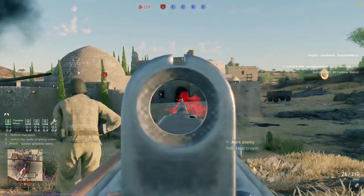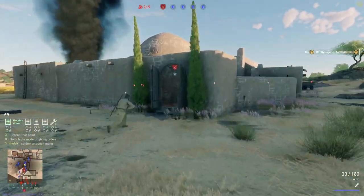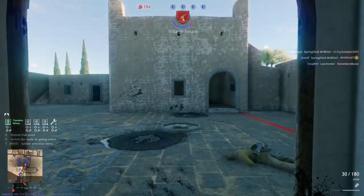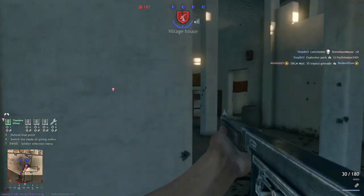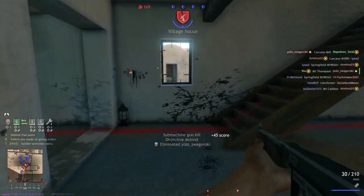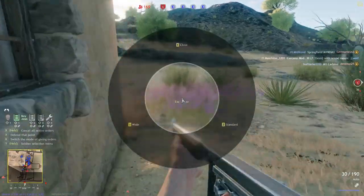Just when I thought I was done with the Enlisted News of the Week, Enlisted has just released another thing: optimized and improved graphics. Once the Pacific update is released, Enlisted will welcome technical improvements including improved vegetation, smoke effects, and water surfaces. They also want to improve CPU resource usage across all platforms — not only will Enlisted be more beautiful, but also more efficient.